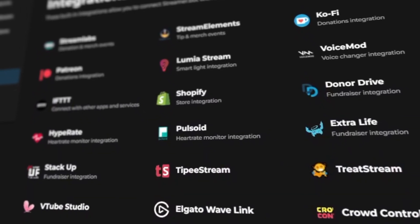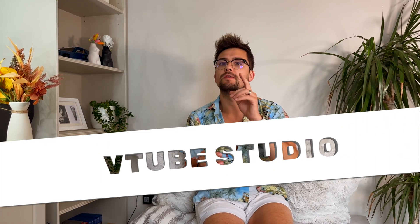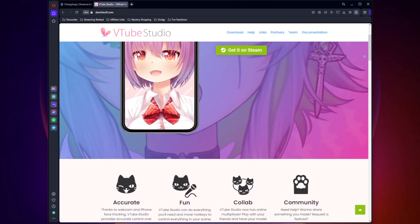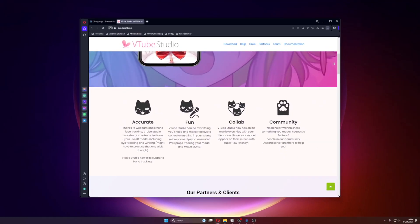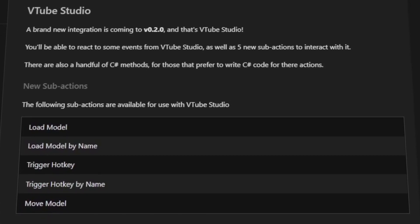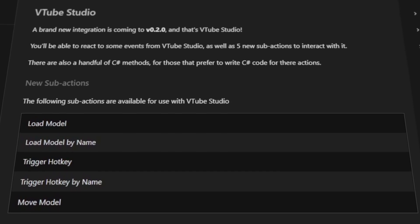Let's talk integrations. StreamerBot already has so many integrations — Stream Elements, VoiceMod, HypeRate, TreatStream — there are loads. Now there are even more. Newly added is VTube Studio, and there are currently five sub actions to use with it: load model, load model by name, trigger hotkey, trigger hotkey by name, and move model.